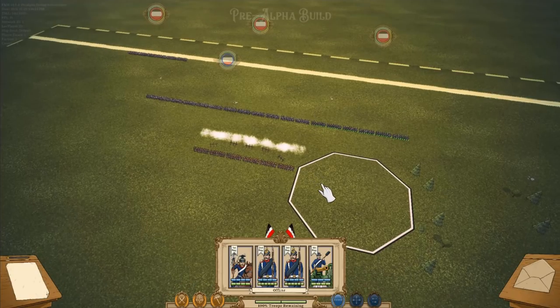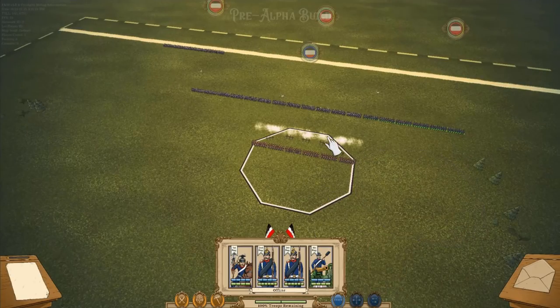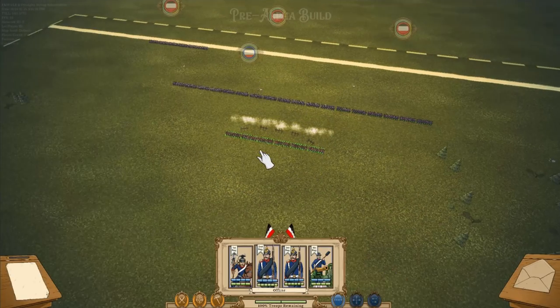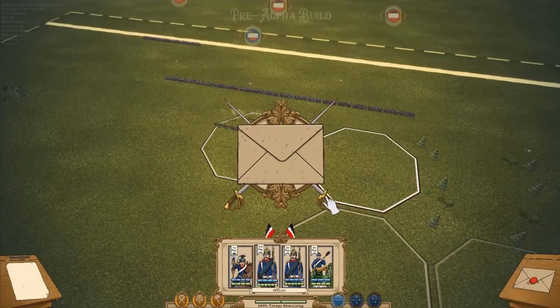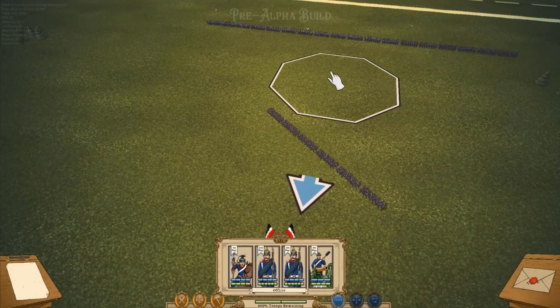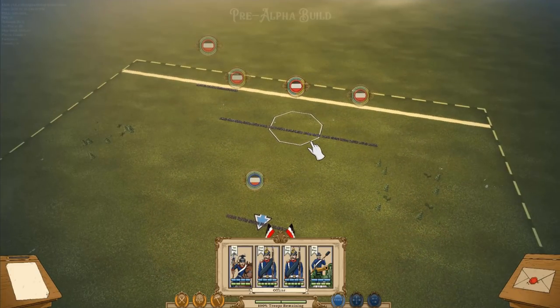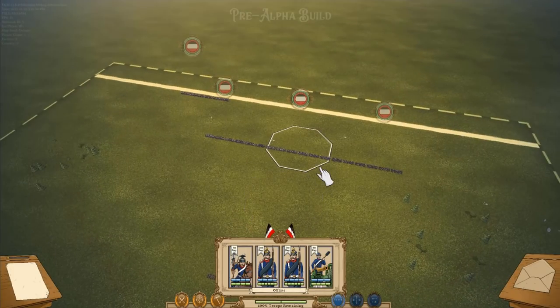Now let me switch back to team one. I'm getting encircled here, so I'm going to move backwards. The second you move while in Overwatch, or do any kind of maneuver order, you lose the Overwatch. So yeah, expect this in the next update. And that's all I want to show you — now Seb will be showing you all the visual things we've been working on.